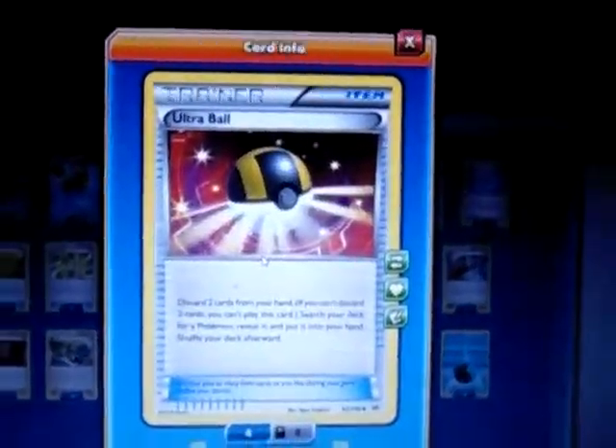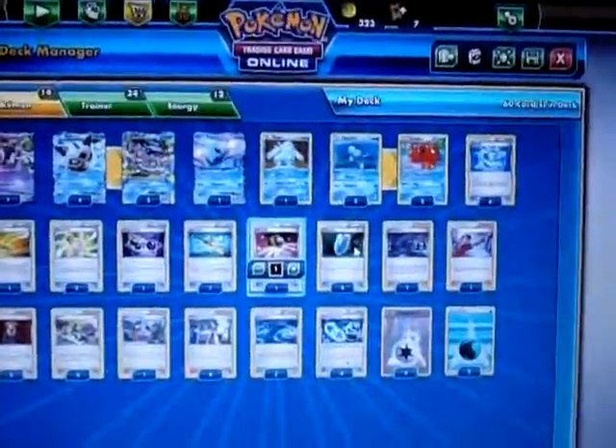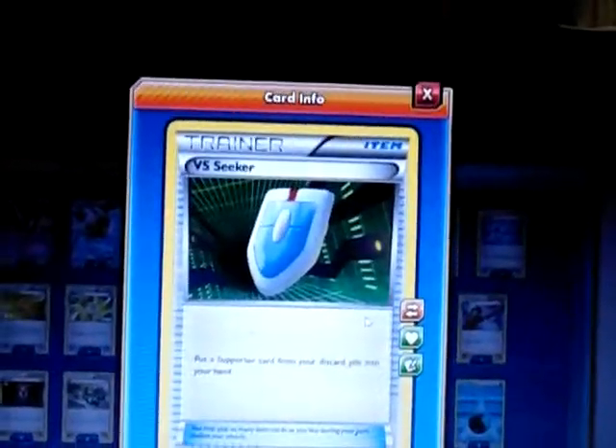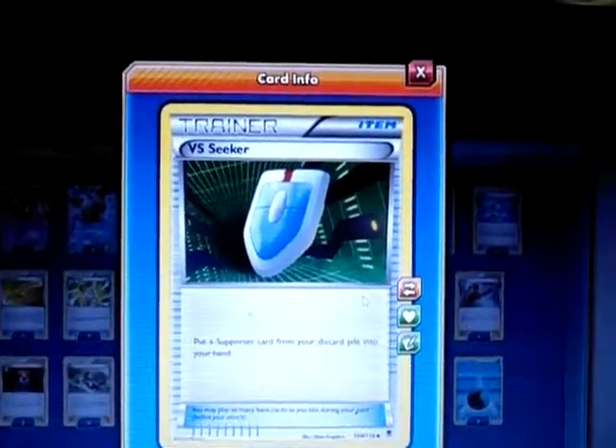I play one Ultra Ball as a switch for Hoopa or any other Pokemon in my deck. I play four Vs. Seeker to get back my supporter cards — like Hex Maniac, Judge, Lysandre, or any other draw supporters I need.